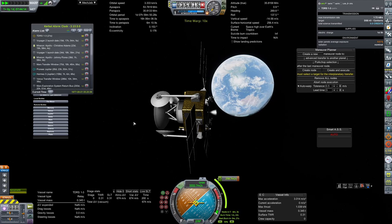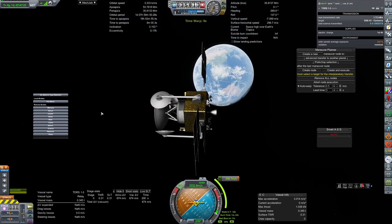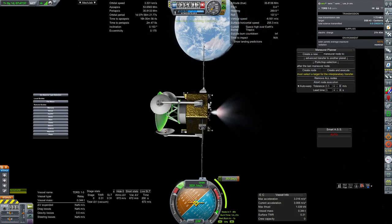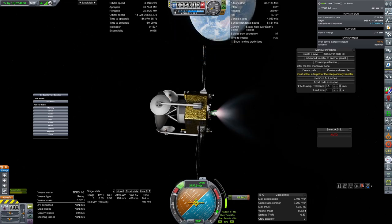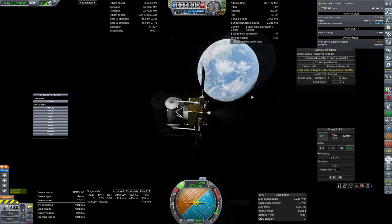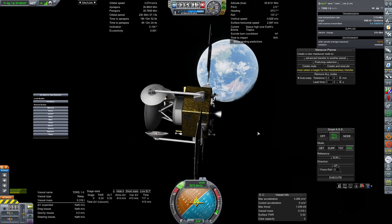We are rejoining the TDRS-1-3 satellite, which is going to be inserting into its final orbit around Earth, and then we will be able to play with all the satellite dishes on board so that we can finally tune our communications network. We are just now getting into our orbit, which is looking pretty good. What matters is making sure your orbital period is as consistent as possible — 23 hours, 56 minutes, 4.1 seconds is what we're looking for.